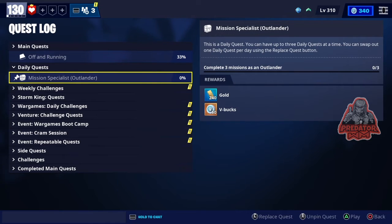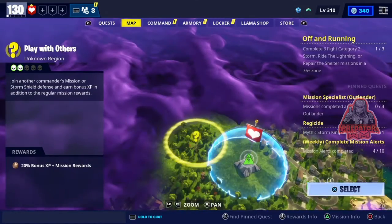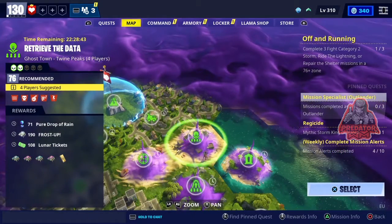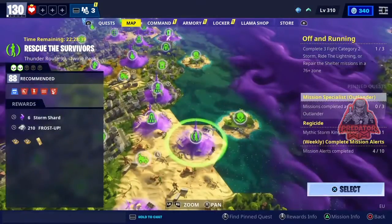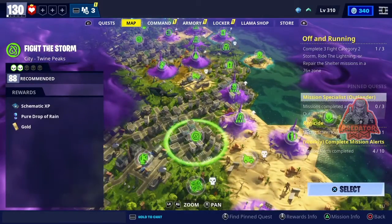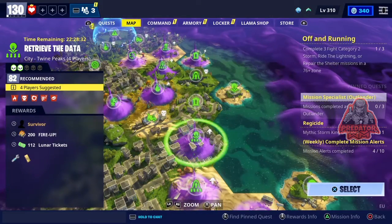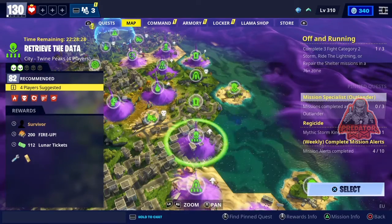Today there are four very important missions to do, all of them actually in Twine Peaks. The first one is going to be Retrieve the Data at power level 82. We're gonna look for it and make sure you guys do it. This one here is See the Layer, power level 82, in a city in Twine Peaks.